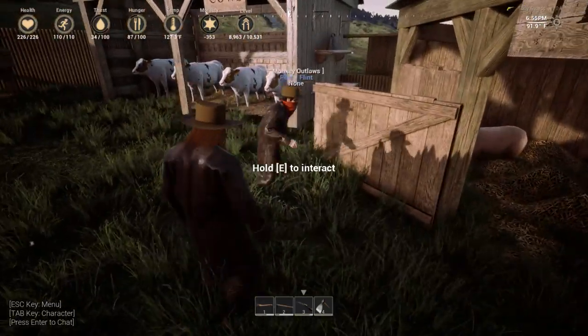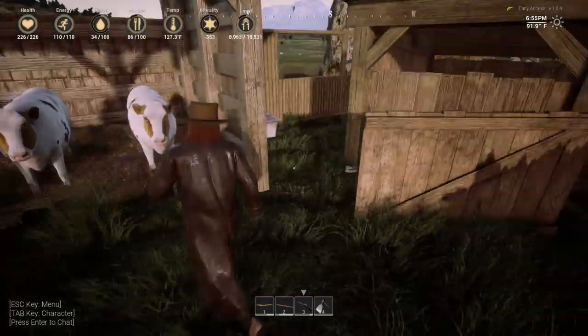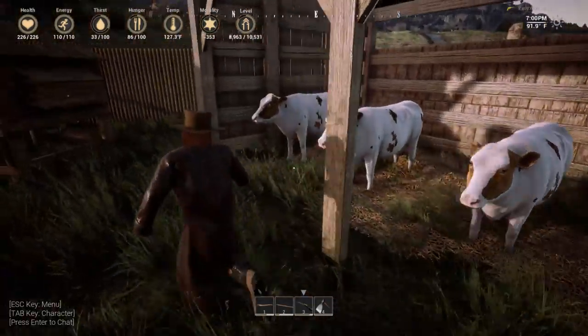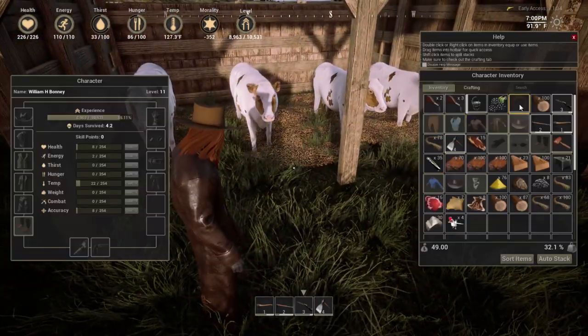We can have free range piggies, just leave the door open. You can close the gate - look at that. I feel like eventually they're meant to navigate in and out. The cows are just insane and the chickens ran for their lives instantly.